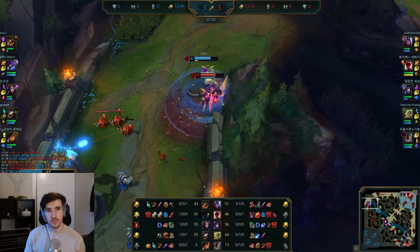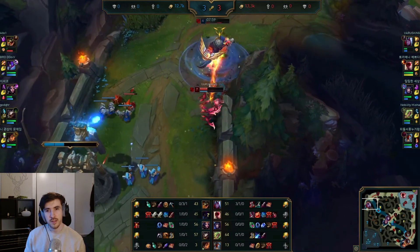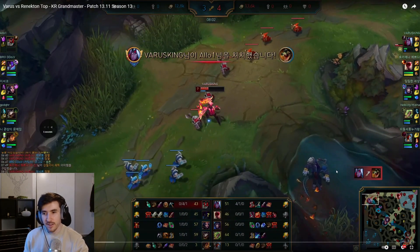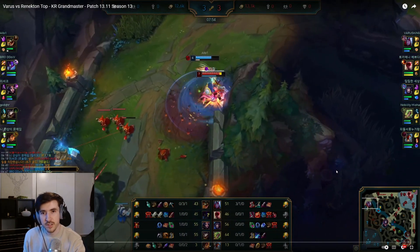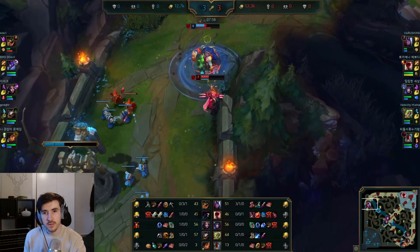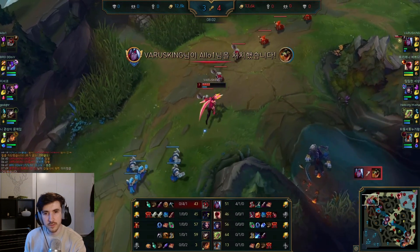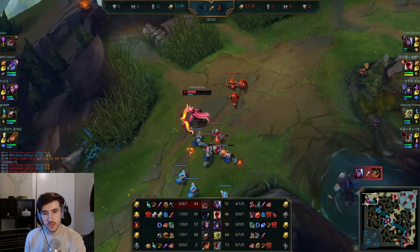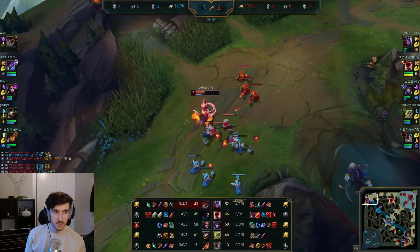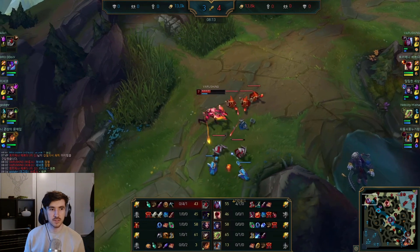Renekton's going to go in here — we do have ult, barrier, and flash. We're going to ult him, WQ. Renekton flashed. Let's take another look: Renekton goes in, we stay calm, auto to get those stacks a bit quicker, and just absolutely one shot. We still don't have any real AP yet — we've got Amplifying Tome. This is Recurve Bow into Tabi's. He does take the tier 2 boots into these harder matchups, which makes a lot of sense, especially with Kha'Zix as well.